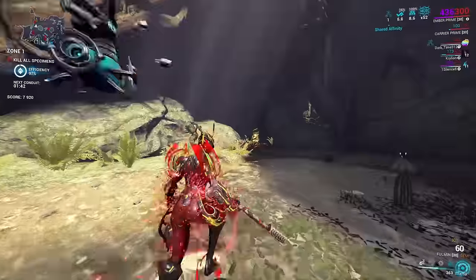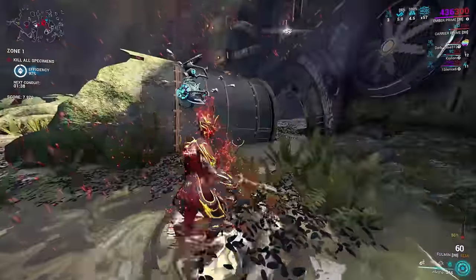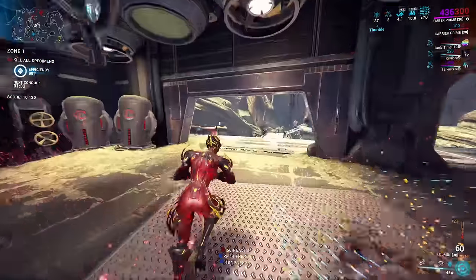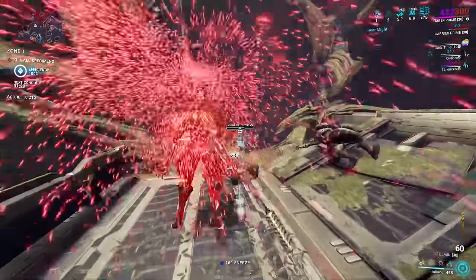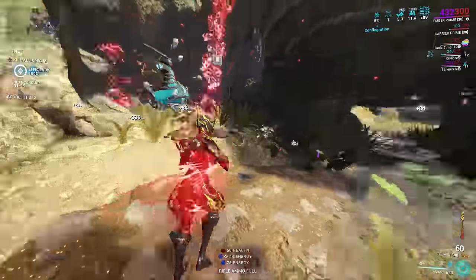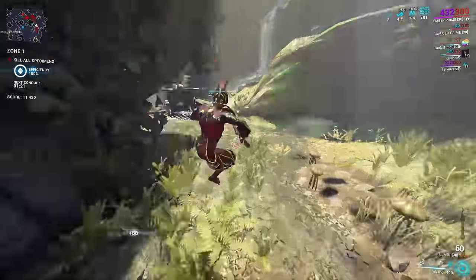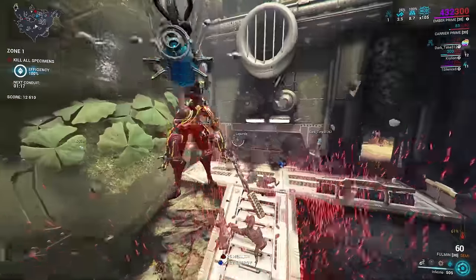For a Warframe who needs even less setup to get started, you can use a classic Ember Inferno nuke. Ember's fourth ability calls down meteors with impact and heat damage, applying a burn to surviving enemies. While Ember technically needs line of sight to hit enemies, she's got some flexibility in that role, which improves her overall application. The energy cost is on a per-enemy basis, up to a cap, making Ember more forgiving as a nuke when used on smaller enemy numbers.